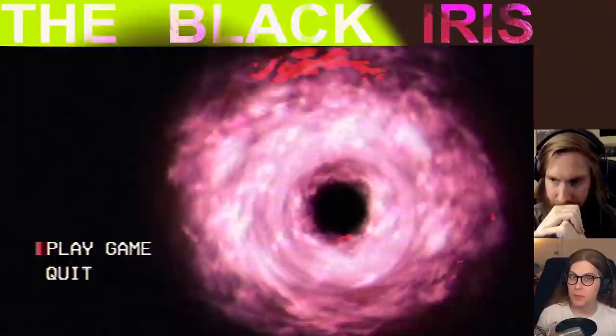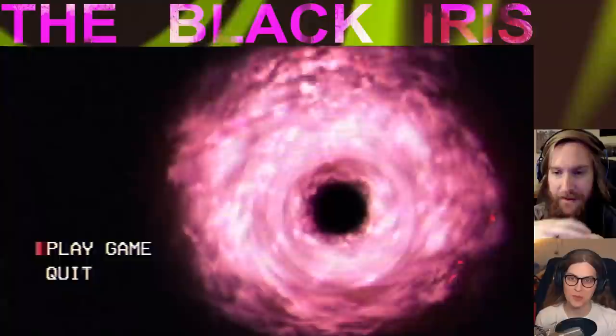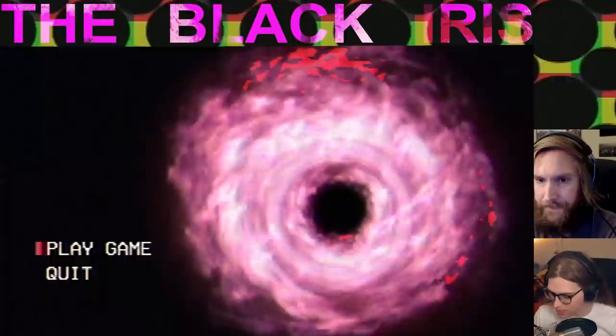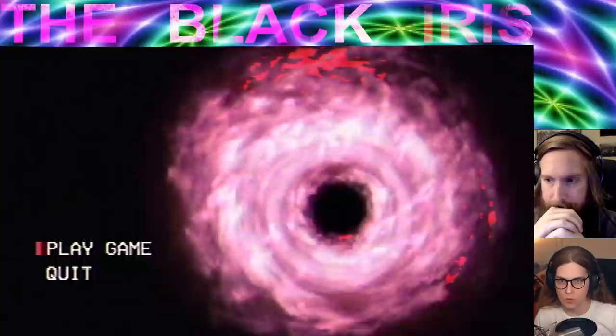Welcome to Easy Update. I read about this game on PC Gamer — it's called The Black Iris. It looks weird as hell and I thought of Huber immediately, so here we are to play it and see what the hell is going on. It looks like a hurricane, like a weather report on a big hurricane. The visuals are really psychedelic and I think it contains flashing lights, so if that sort of stuff bothers you, viewer at home, please be advised.